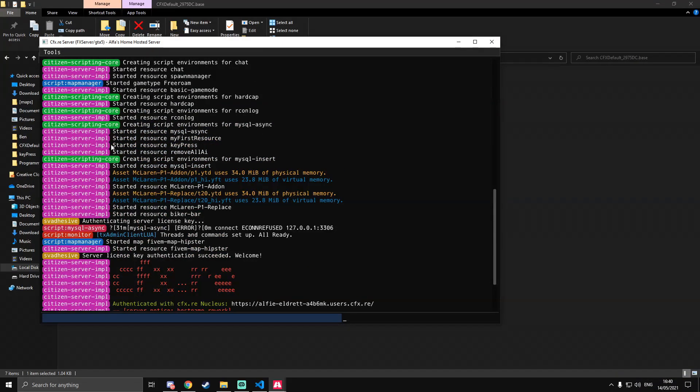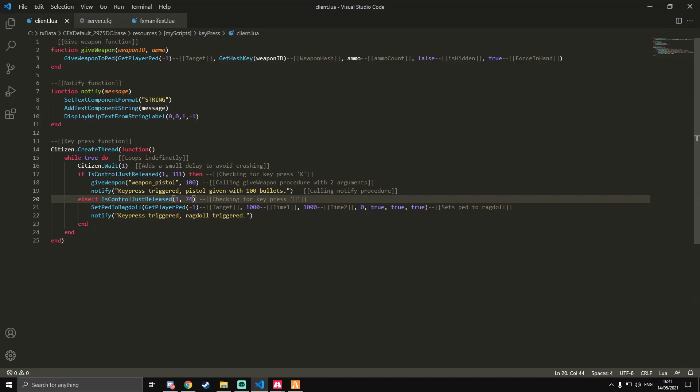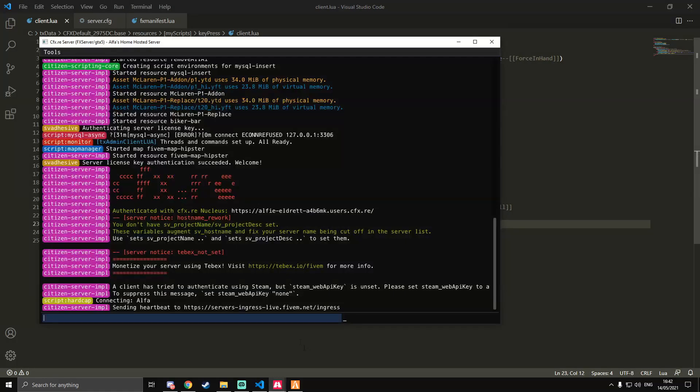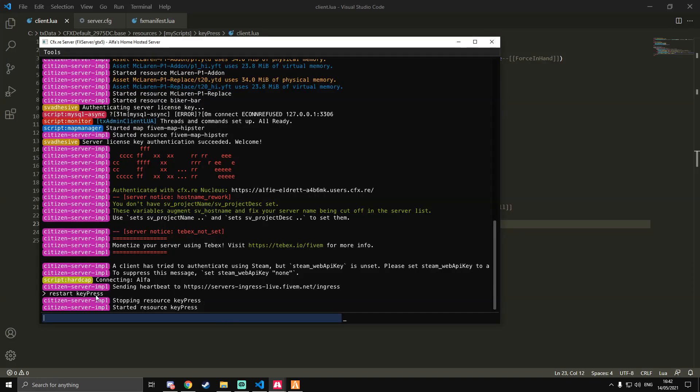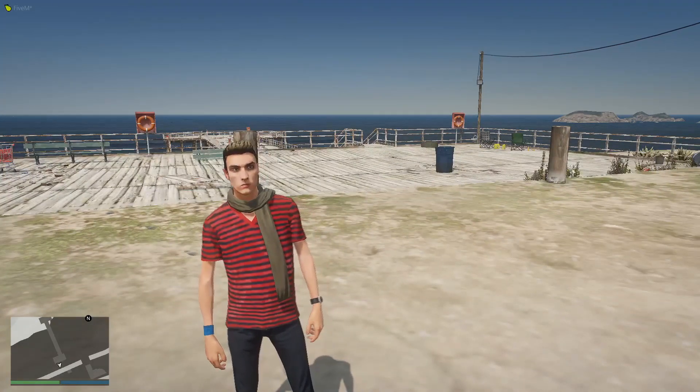After restarting the server it now says 'started resource keypress', so it's running fine. Booting up FiveM to test it. Another mistake: on line 20, the elseif statement was missing 'then' at the end. Add that in and restart the resource in console using 'restart keypress' — no need to restart the entire server.